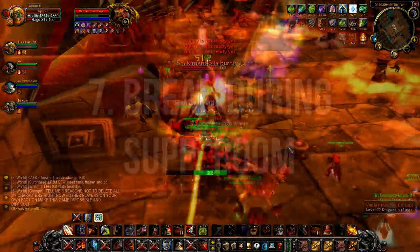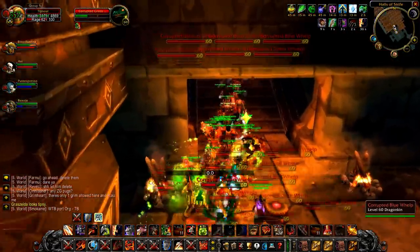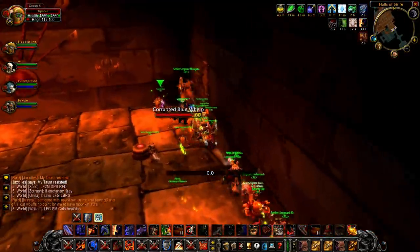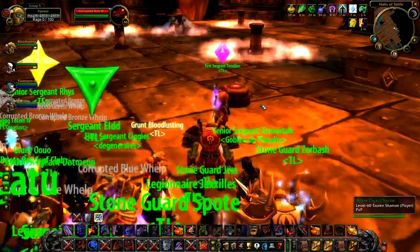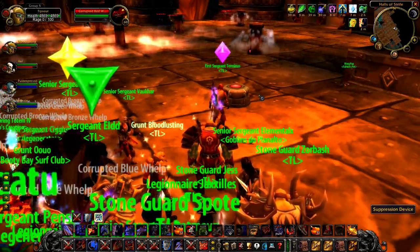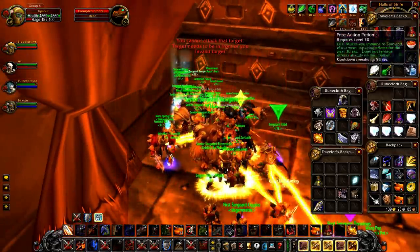Number 7: take mana breaks during the Suppression Room Gauntlet. Because the Suppression Room is a gauntlet, most raids try to blitz through it as quickly as possible. This is not the correct strategy, as the gauntlet is longer than it appears and mana becomes an issue over time. Make sure you're taking adequate food and water breaks in the side pockets of the Suppression Room to prevent overexerting your healers — you don't want them to go OOM and have to start all over again.